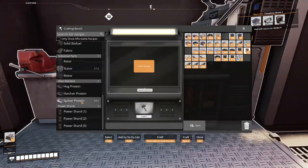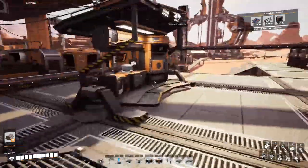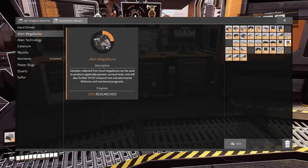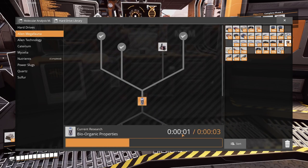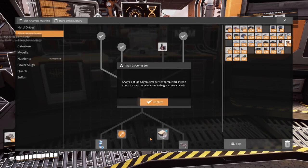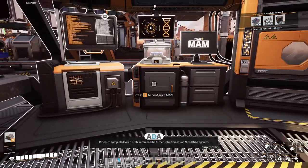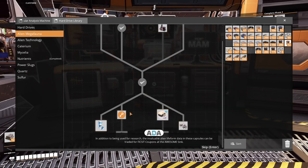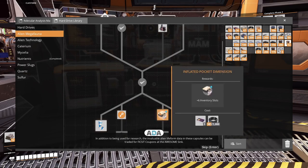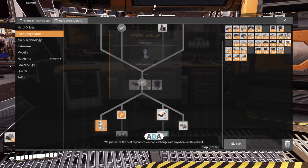At the workbench I'm going to create five of those — three, four, five. Research completed — alien protein can now be turned into biomass or alien DNA capsules. In addition to being used for research, the data in these capsules can be traded for Ficsit coupons at the Awesome Sink — guaranteed the best capsule-to-coupon exchange rate on the planet.